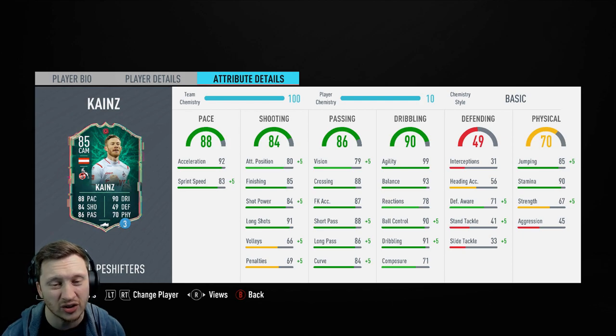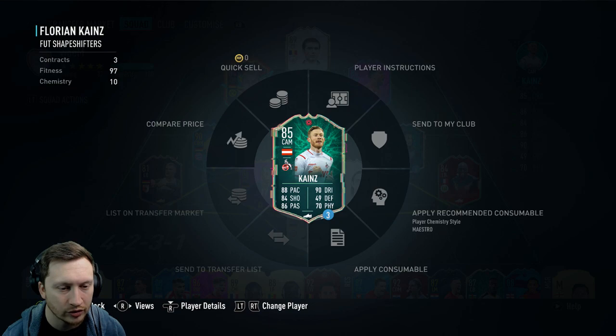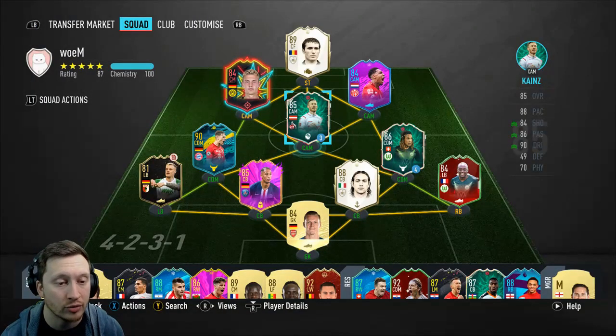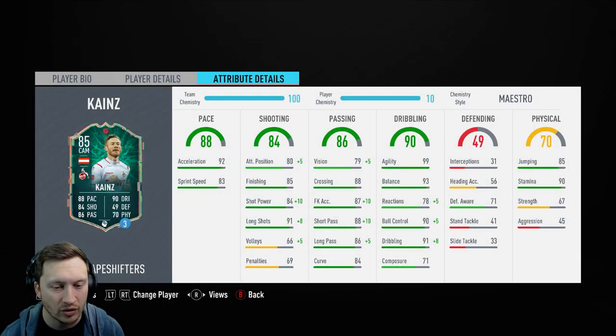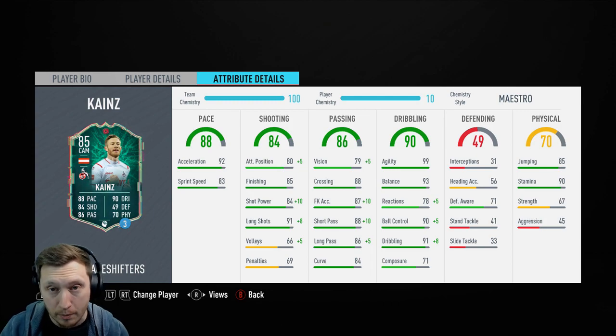Defensively his awareness is actually very good, not that we need it. Great stamina at 90, strength is lacking. With a chem style — we're going to give him a Maestro. I'm wasting it really because we only get to play three games with a Maestro, but I didn't plan on doing a video because I looked at the stats and thought he can't be good. Wrong. So: 94 shot power, now 99 long shots, 85 attacking positioning — much more respectable. Only 84 vision but 98 short passing. We boost reactions by five up to 83. Ball control and dribbling up to 95 and 99. That turns him into a 92-rated CAM as opposed to the 86-rated CAM he is without the chem style — a massive boost from that Maestro.